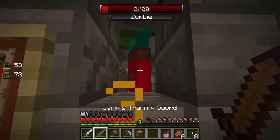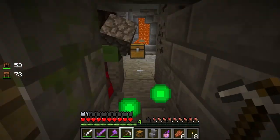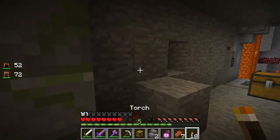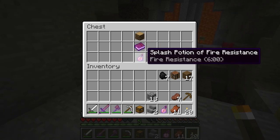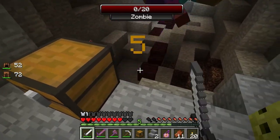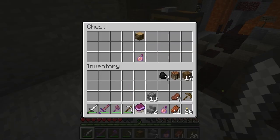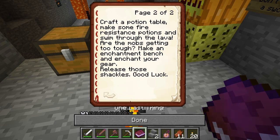Hello zombie. What's in there? You see a hellish ravine. Where'd you come from? Torch, torch. Goodbye. No, villager - what are you doing? Why would you jump down there? One last reminder: as long as you can't see bedrock, you can do anything. See the lava-filled ravine ahead? No bedrock. So think outside the adventure map box - dig around, place blocks to get across, craft a potion table, make some fire resistance potions and swim through the lava. Are the mobs getting too tough? Make an enchantment bench and enchant your gear. Release those shackles!